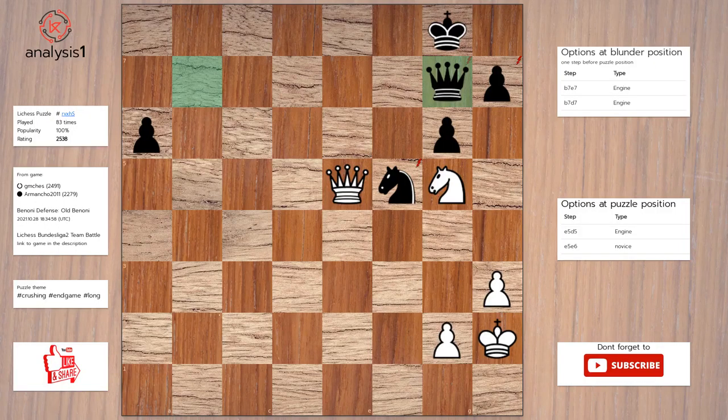Let us continue. Threats in this position are: queen takes queen check, queen takes knight, knight takes pawn. Here are the checks: queen to b8 check, queen to e6 check, queen to e8 check, queen takes queen check, queen to d5 check.